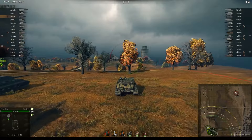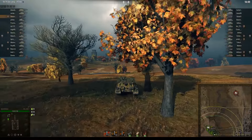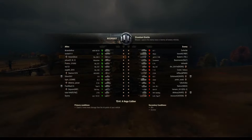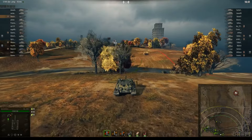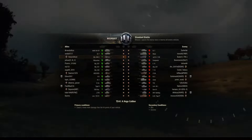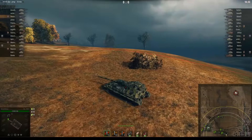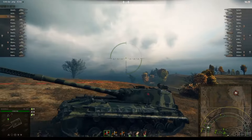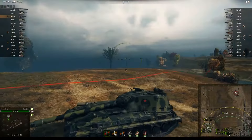Welcome back, ladies and gentlemen. This is Zero from TechTracker.info and today we are taking a look at VenomGhost in the Object 268 Number 4 — version 4. I'm not entirely sure what the full name is, but the 268-4 looks a lot like a certain British tank, and also like the Russian TDs — the lower-tiered versions.